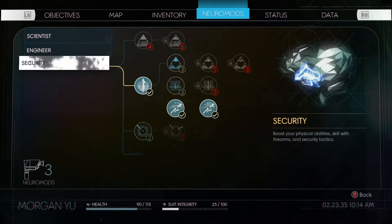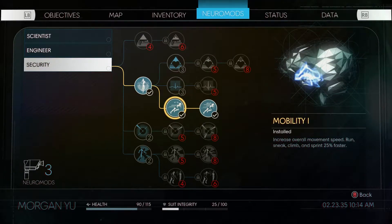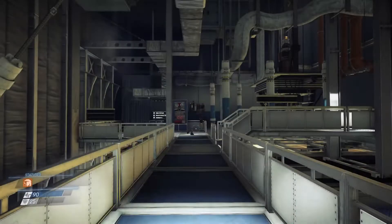For this glitch you want to go to your neuromods, go to the security tab, and follow the upgrade path like I've done. Once you've got Mobility 2, you should be able to jump a lot higher, making this a lot easier.